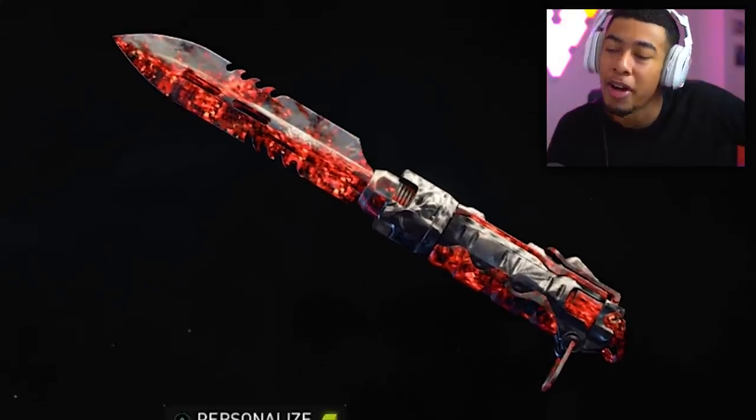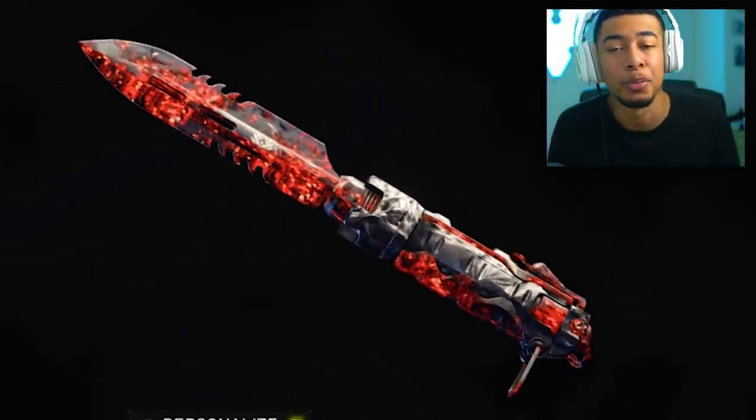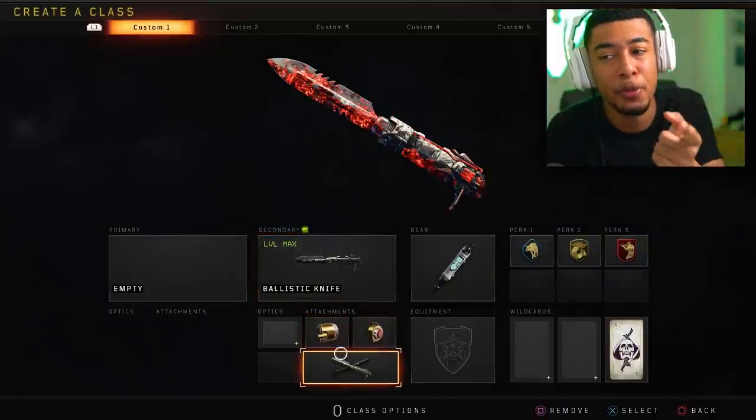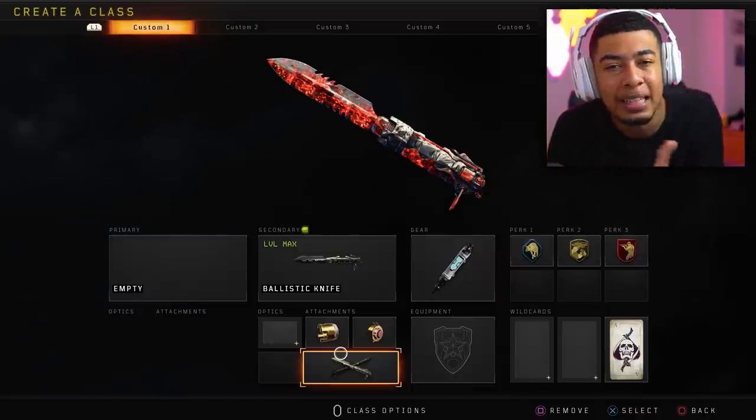Your boy was going off with the ballistic knife - it's a little bit too good in this game, like it's unbelievable. And not only have I got Dark Matter, but there's an operator mod on it as well that makes it do work. Dark Matter Ballistic Knives.